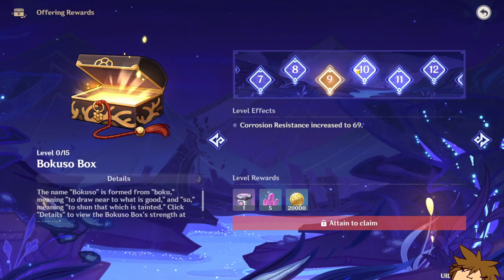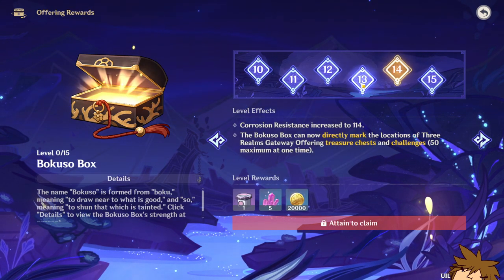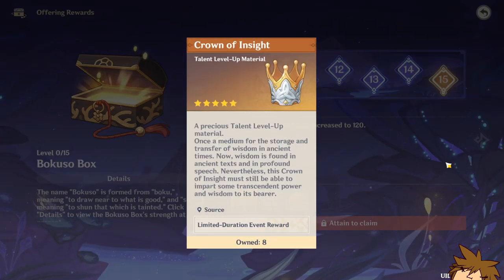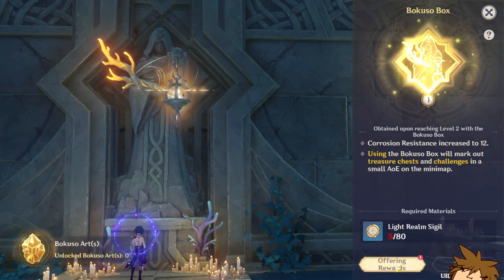You have to get all the way through to level 14 to get the last refinement, which is pretty much almost at the very end. And at the very end you can get a Crown of Insight. You can come up to a statue and then offer it the realm sigils.